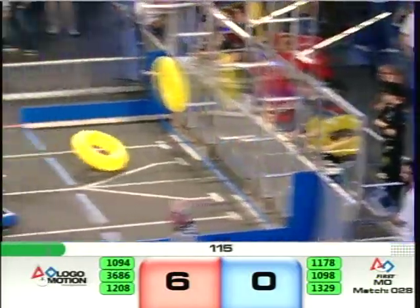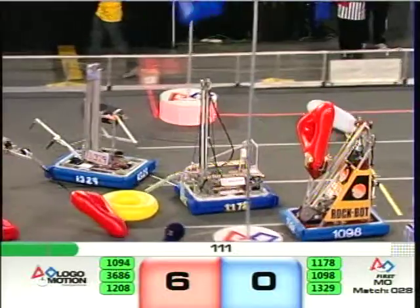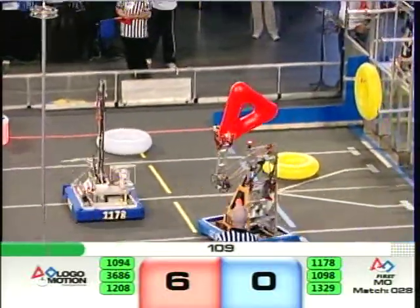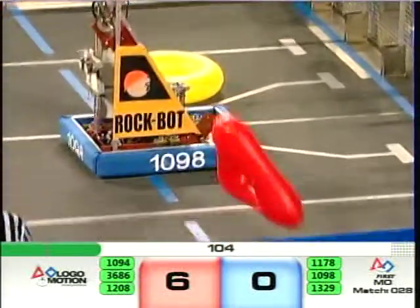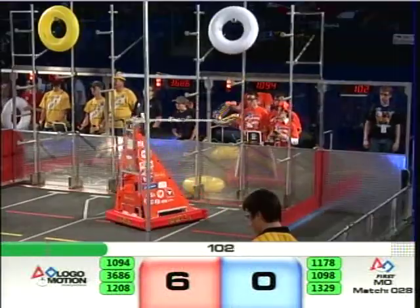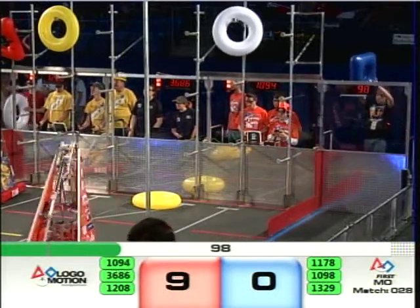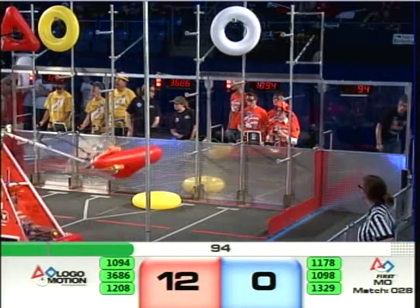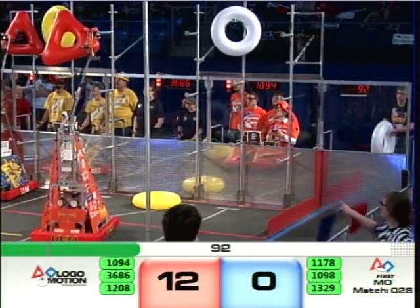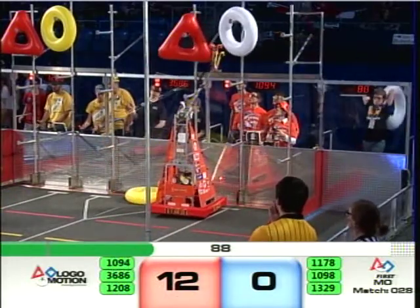Now it's teleoperated mode! In comes the inflatable tubes — red, white, and blue. Team 1098 picks up a red triangle but loses grip. 1208 for the Red Alliance has a red triangle moving towards the peg. And team 1329 tries to pick up a blue inflatable tube but loses grip.